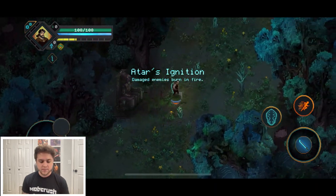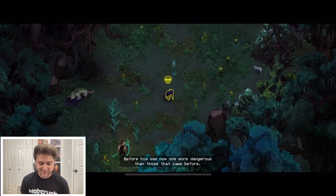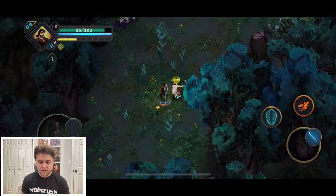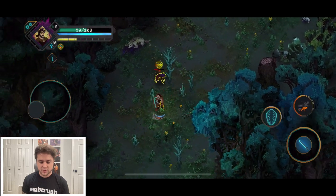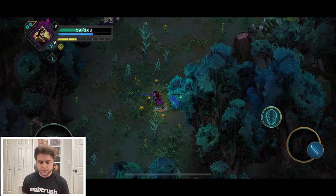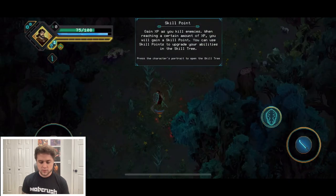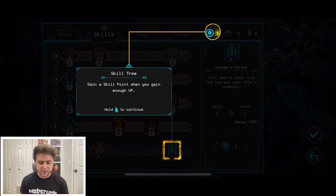We got an artifact — 'Atar's Ignition: Divine Grace, damages enemies, burn and fire.' So the roguelite elements are already layering in. Then we hit a tougher enemy and it's actually kicking my butt. We then earn a skill point — press the character's portrait to open the skill tree.